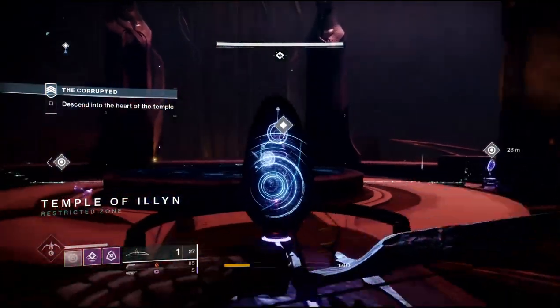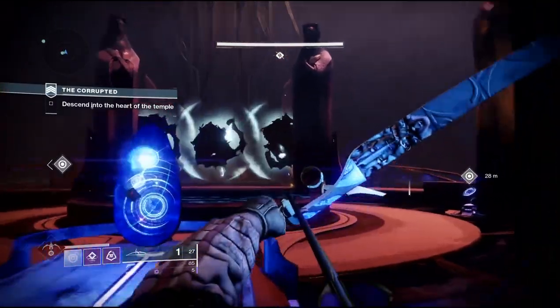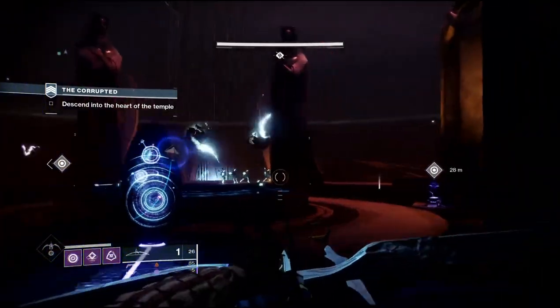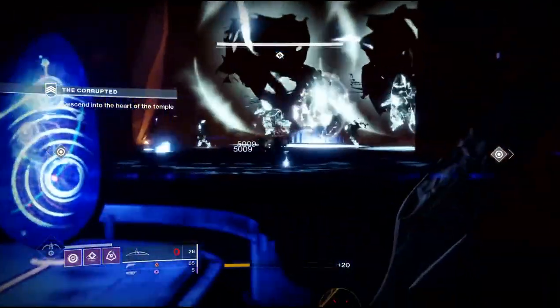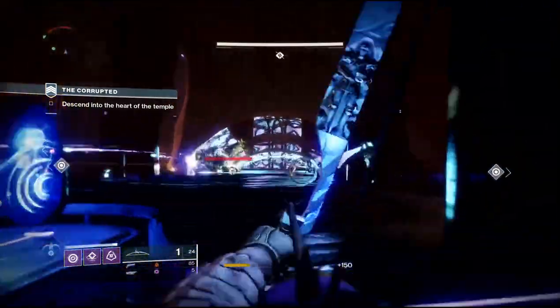Welcome back to the channel guys. In this video we are going to go after all of the lore in the Corrupted Strike. Now there are two Corrupted Eggs and two Ahamkara Bones that you need to get in here. In order to get these Corrupted Eggs you are going to need the Wishander Bow.